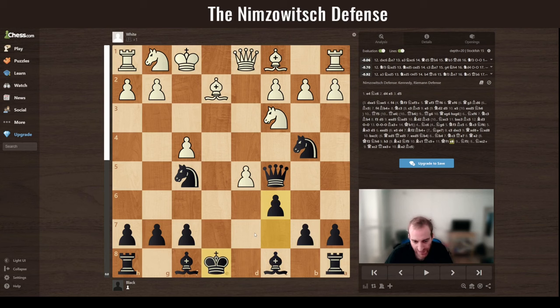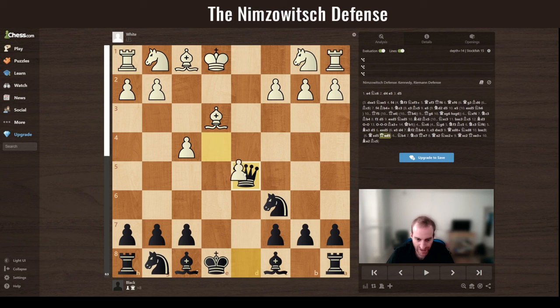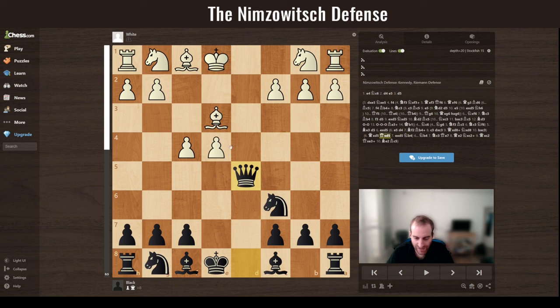If white doesn't take with the pawn but takes with the queen instead, you just trade queens and have the same idea — attacking both pawns with the forking idea. You're doing very well with white's isolated pawn stuck in the middle.